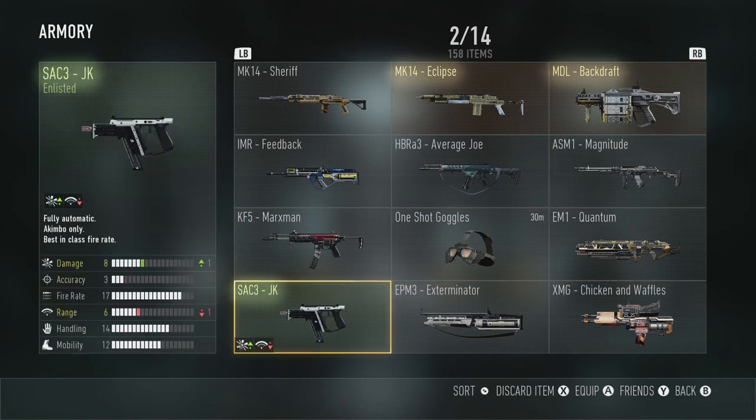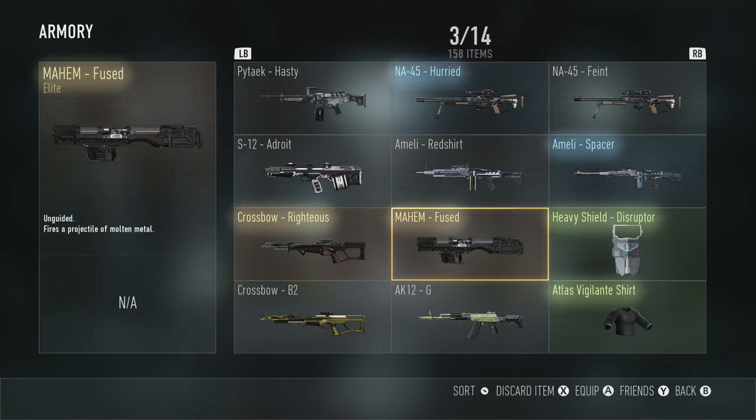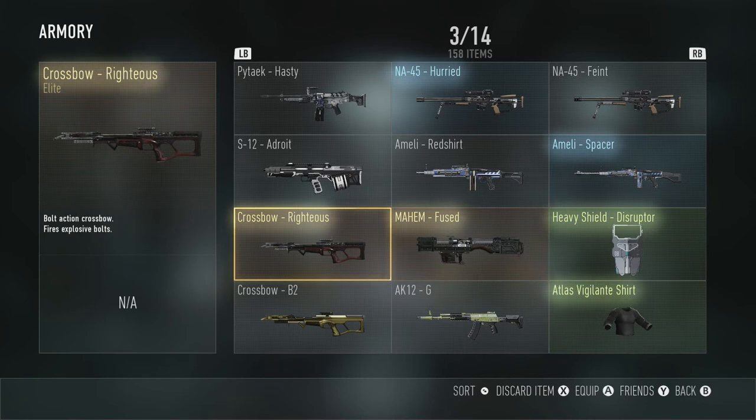I have yet to use this JK down here. It has plus one damage, that's the only reason I've kept it. Hopefully I'm going to use this to get the SAC3's Diamond whenever I get there. The Hurried — if you guys are trying to get the NA45 Diamond, the Hurried will definitely help you. The plus two fire rate helps you get those double kills that you need to get. Some of these guns, like the Fused and the Righteous, I just think they look cool, just like the Grenade Launcher — that's the only reason I kept them.